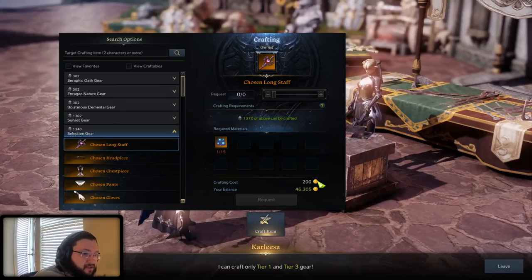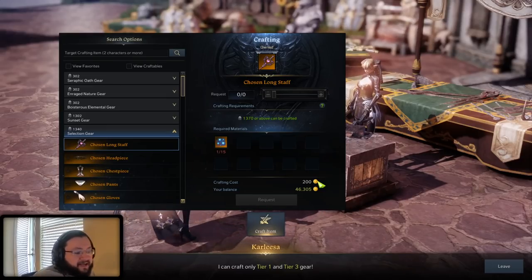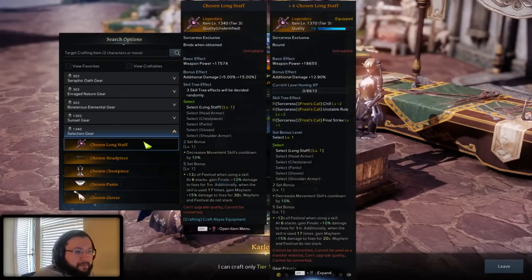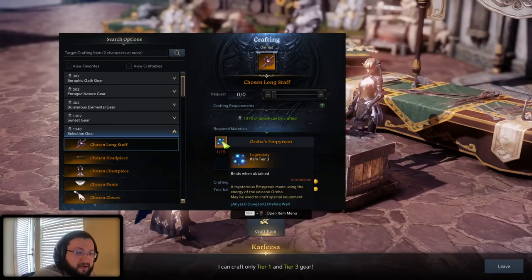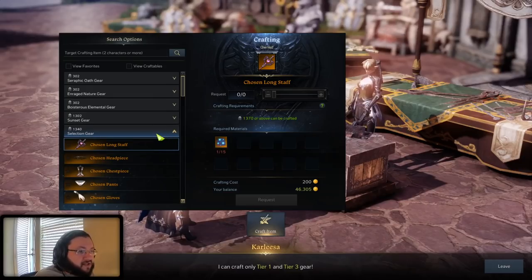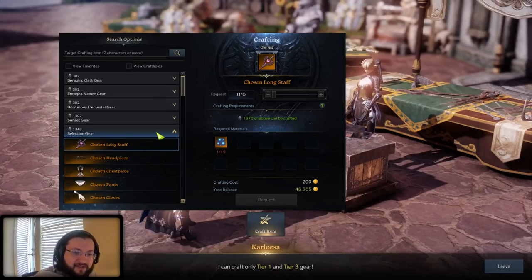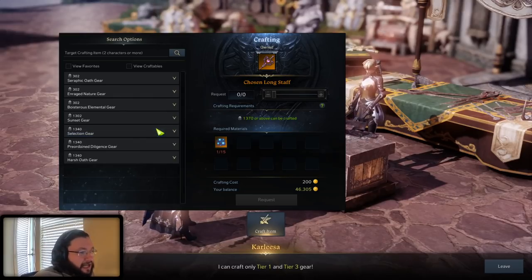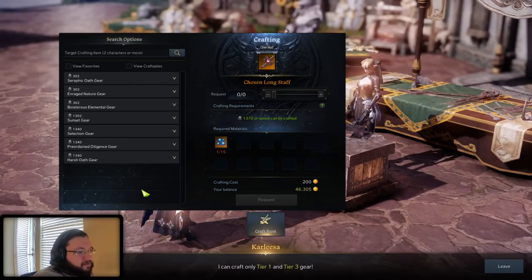I highly recommend you guys consider doing this. If you're just starting out on the process of gearing up and transitioning from the Chaos Dungeon Tier 3 stuff, you can also get the Oreja weapon and your first couple of pieces of Argos gear in the first week, because you get all the materials for the weapon in the hard mode after just the very first run. Then you can just start working on your Argos armors as you continuously get more Argos blood. I've seen a lot of people out there with the Argos weapon and it just costs you more gold than you need to, so I wanted to put this out there as a little awareness video and hopefully it helps some of you guys out.